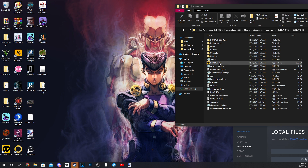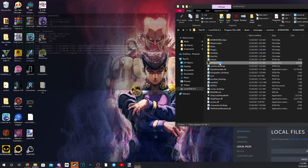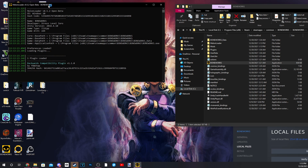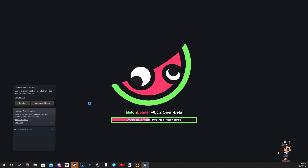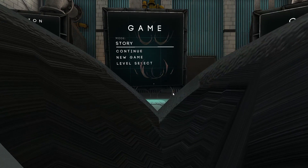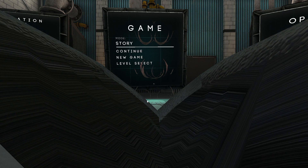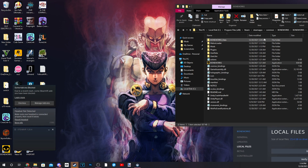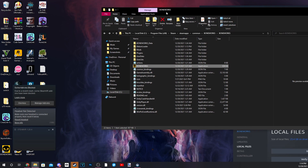Now that we've installed all our core mods, we need to run the game one time. Just double-click Boneworks — it's going to launch MelonLoader, you can see it loading up the plugins. For this step you don't need to put on your headset, you just need to run the game so it can load up some plugins and create some core folders. You can see on the splash screen we have Boneworks and Entanglement. Now we're booted in — just exit. Simple as that.